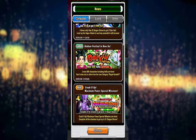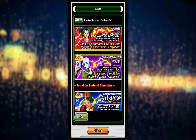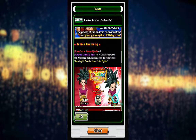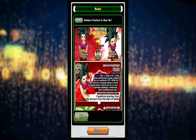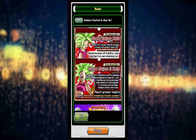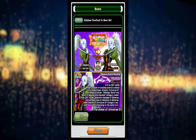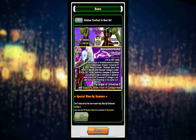So we have the new Dokkan Fest unit, which is Kefla - the fusion between Kale and Califla of the Saiyans of Universe 6. We also got Vados as well, and Android 13 comes back. Kefla Dokkan Awakens and she actually transforms into Super Saiyan Kefla, and then she has an active skill which transforms her into Super Saiyan 2 Kefla. Vados also Dokkan Awakens as well. We're actually gonna look at them in a few seconds.